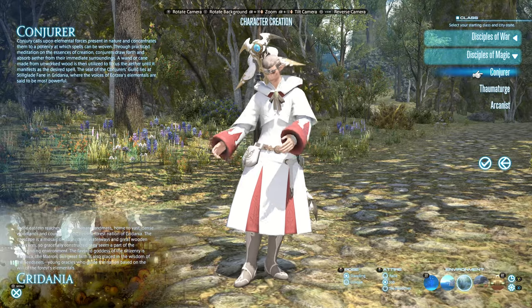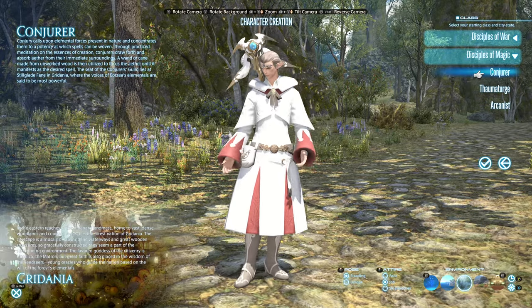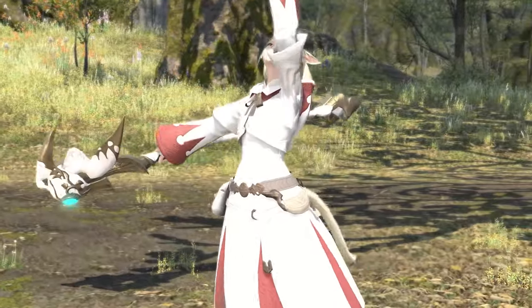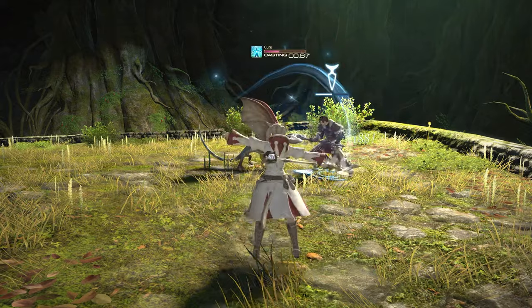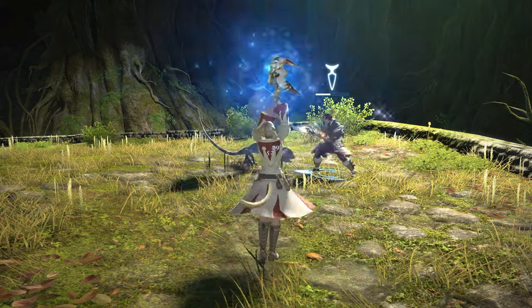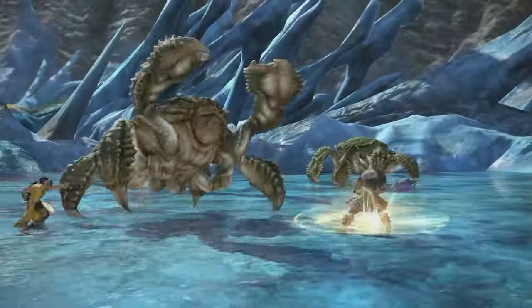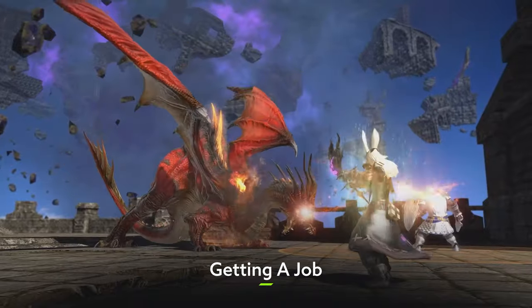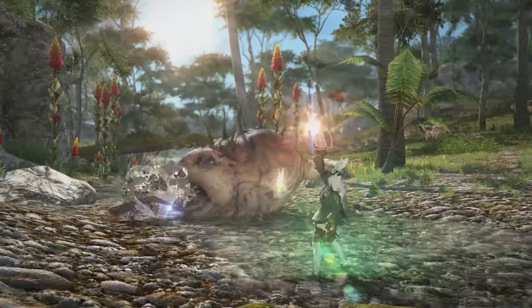If you want to start out as a healer, the Conjurer really is the only way to go. You'll get a nice array of damaging and healing spells to work with early on, allowing you to float around the battlefield helping out your buddies and needling your foes. Now it's time to talk about jobs — once your character hits level 30, you'll get to take your chosen starter class and evolve it into an upgraded version known as a job.